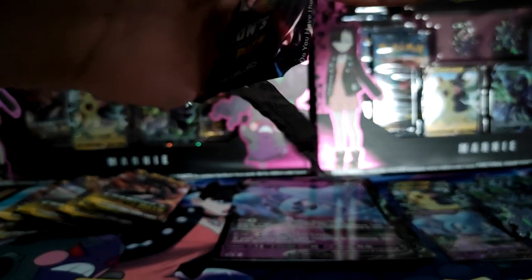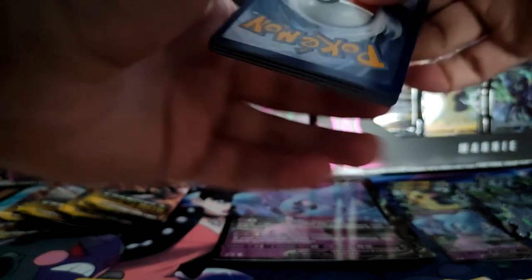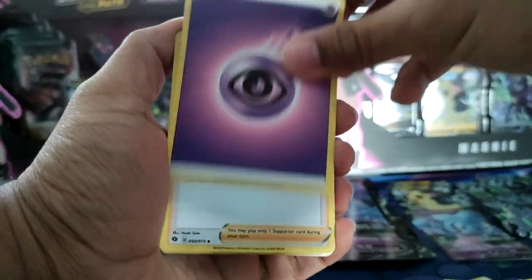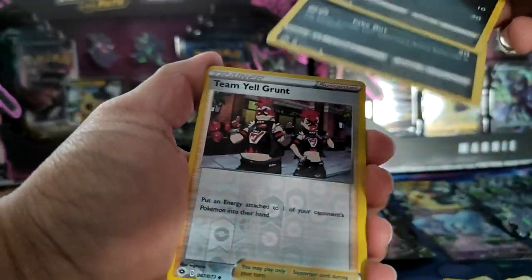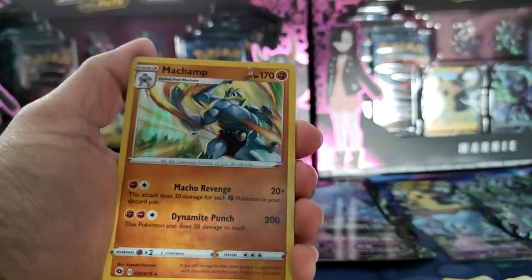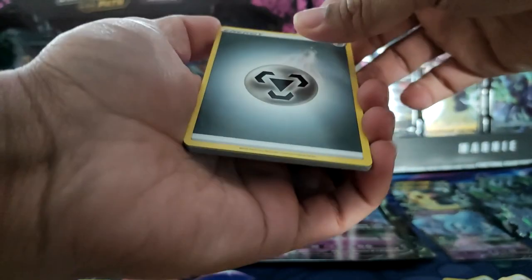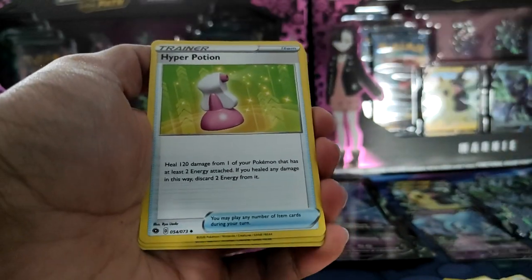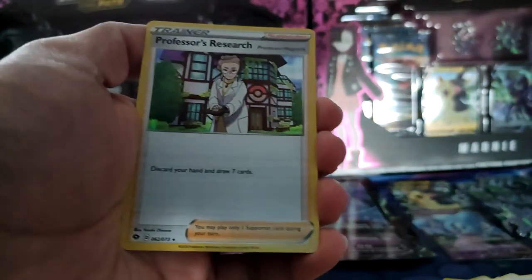Now on to the Premium Collection — see if the pull rates are better at least. Four to the front. Hatenna, Linoone, Poké Ball, Scraggy, Purrloin, Reverse Team Yell Grunt, and Machamp. We've got three Marnies and three Machamps already. Metal Energy, a Rollycoly, Hyper Potion, Victini, Inkay, Vulpix, Potion, Ekans, a Phanpy, Reverse Arbok, and Professor's Research.